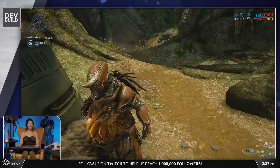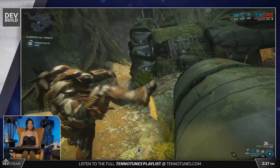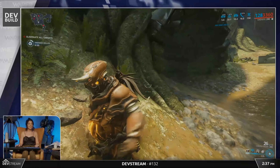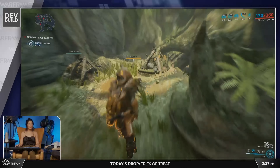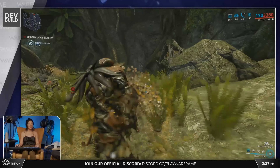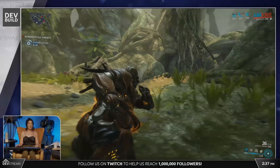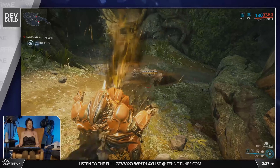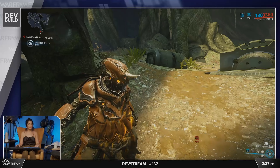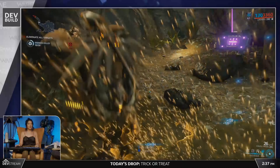If you're successful in those Arbitration missions, you'll get the Grendel part. The missions are apparently tied to the Leverian — the lore museum we got with Gauss — which will have hints on how to get Grendel. According to Rebecca, these missions are said to be challenging. Grendel's belly will also jiggle more after eating five or more enemies, and his audio cues when eating enemies sound pretty amazing — he even eats cats and dogs.